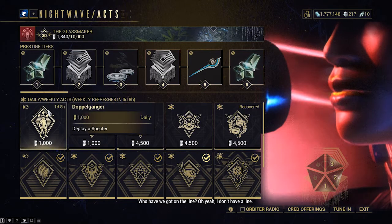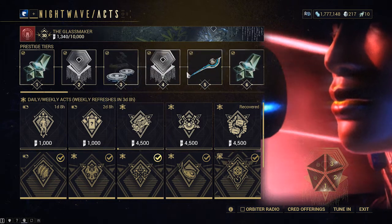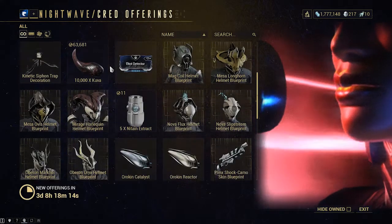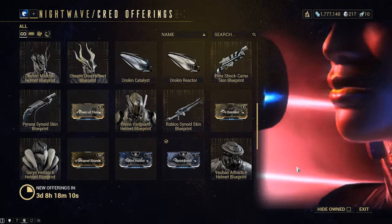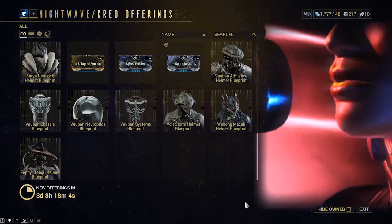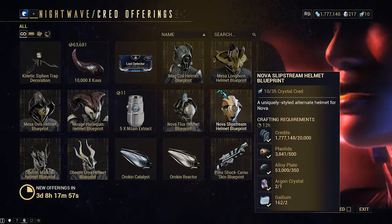Next, let's move on to Nightwave. Nightwave is like a free seasonal pass — you get access to Orokin Reactors and Orokin Catalysts, which are really good for modding your Warframe, as well as other things like that. You can also get Orokin Reactors and Catalysts from the actual market. Once you reach rank 30, it all prestige resets and all you get then is 15 Nightwave credits. You can farm up for big items and cosmetics, or Warframes like Nova, Gara, and Vauban.